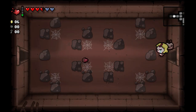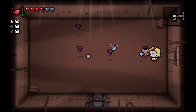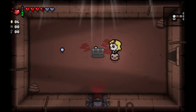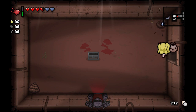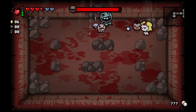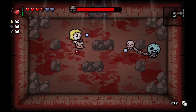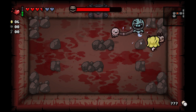Two soul hearts will definitely work — that'll allow us to avoid red heart damage on the next floor. I'm going to avoid picking up that red heart, because having an unfilled red heart will mean that we have a better chance to get an Arcade floor. I will hold onto this pill and use it at the beginning of the next floor, because it could be a full health pill which would also be bad. This boss is guaranteed to give us a soul heart because it's blue.